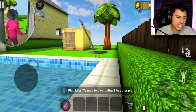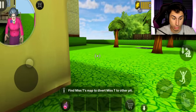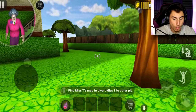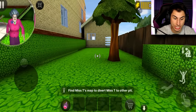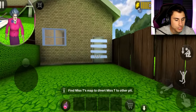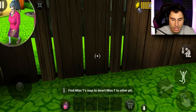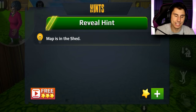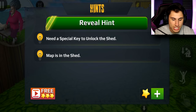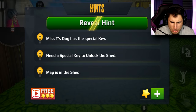I really want to use hints but I'm gonna try. She's outside, so let's go to the shed — hopefully that's where the map is. The shed is covered in boards — son of a nutcracker, how am I supposed to get in here? I gotta use the hints. The map is in the shed — I was on the right track. But I can't get in. Apparently you need a special key to unlock the shed, and Misty's dog has it.